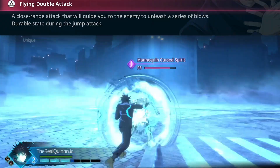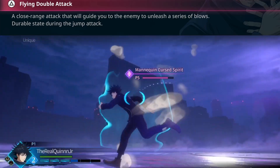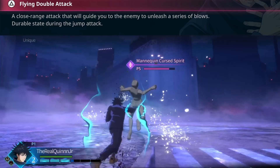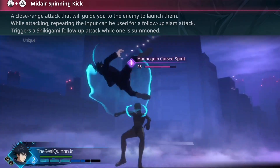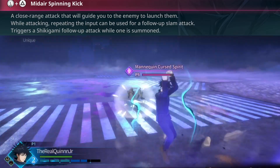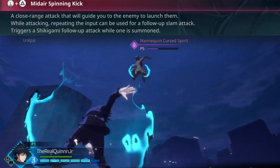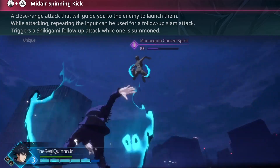The first extraction technique is the flying double attack — an armored kick with a wall bounce, which lets you follow up, and the armor is always a plus. If you hold down, you do the mid-air spinning kick, a launching combo kick with a drop hook kick follow-up. You can have your teammate follow up after this, and the Shikigami will follow up if summoned, so you can get some extra damage out of this move.